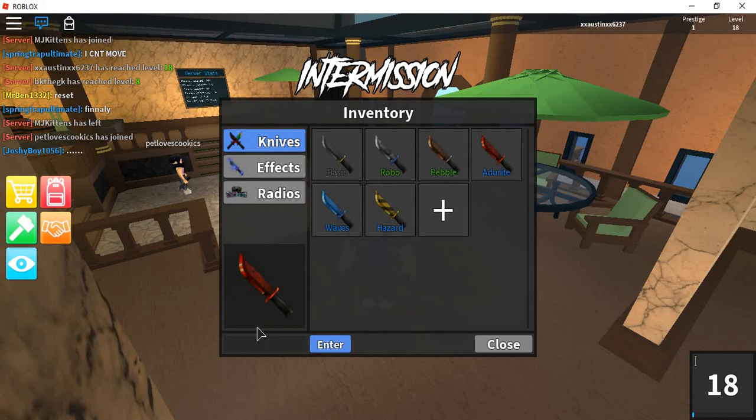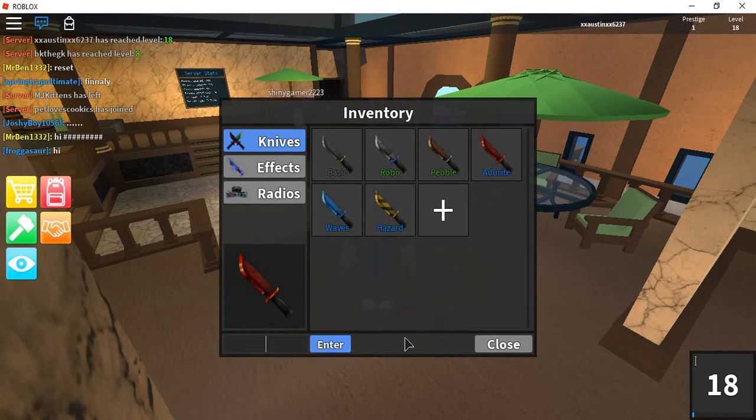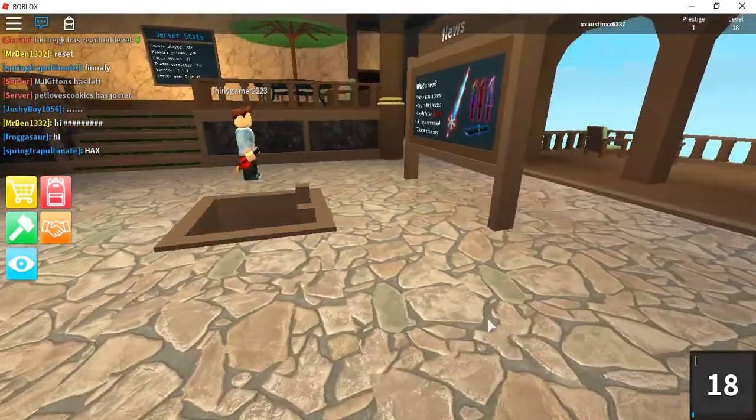I'm gonna show you all the cheat codes. The first one is ZachsZeroR, and it gives you the pizza knife — I already used it and sold it. There's another one: D-0-F-E-U, the Tofu knife, from his YouTube channel. And then we have P-0-K-3-Polk, from his YouTube channel. And those are all the cheat codes.